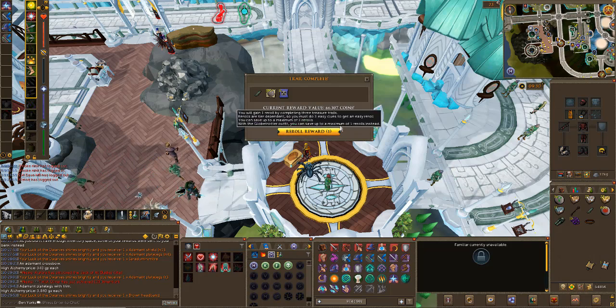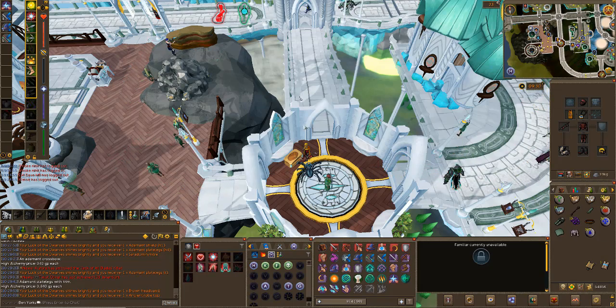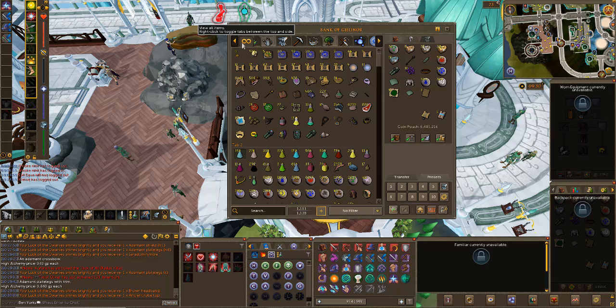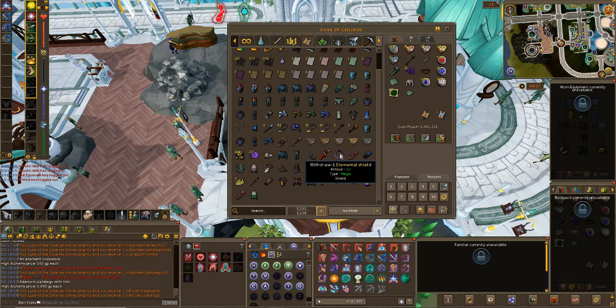I know I did just re-roll a clue there. I'm after the Fortunates and the uniques. We've got an Ancient Robe Top which I don't think I have yet. Three Bandos page 2 - this is the issue with being an Iron Man. Three of those is funny, man. I've got Bandos 4, 3, and 2. If I had Bandos 1 that would have been a big laugh. Unfortunately we don't - that's just how it goes.